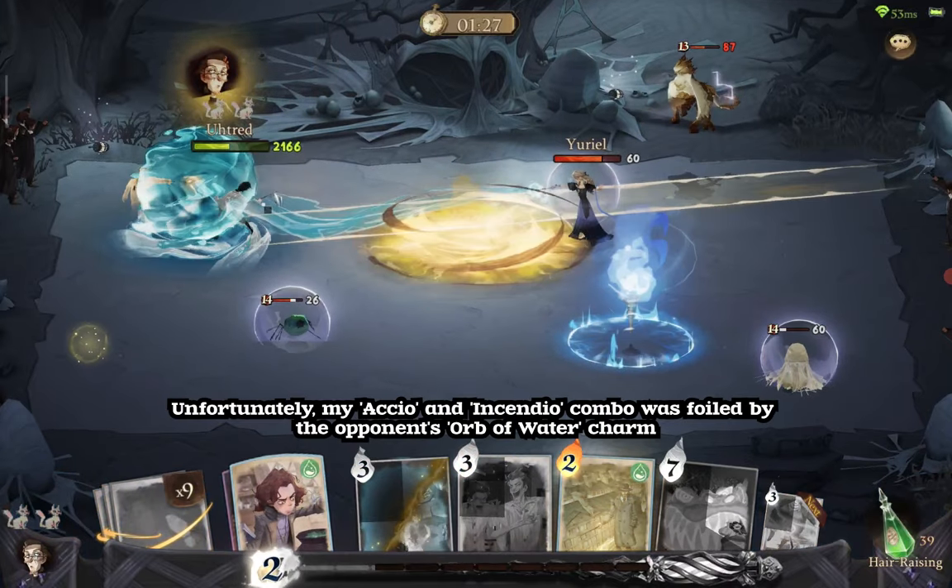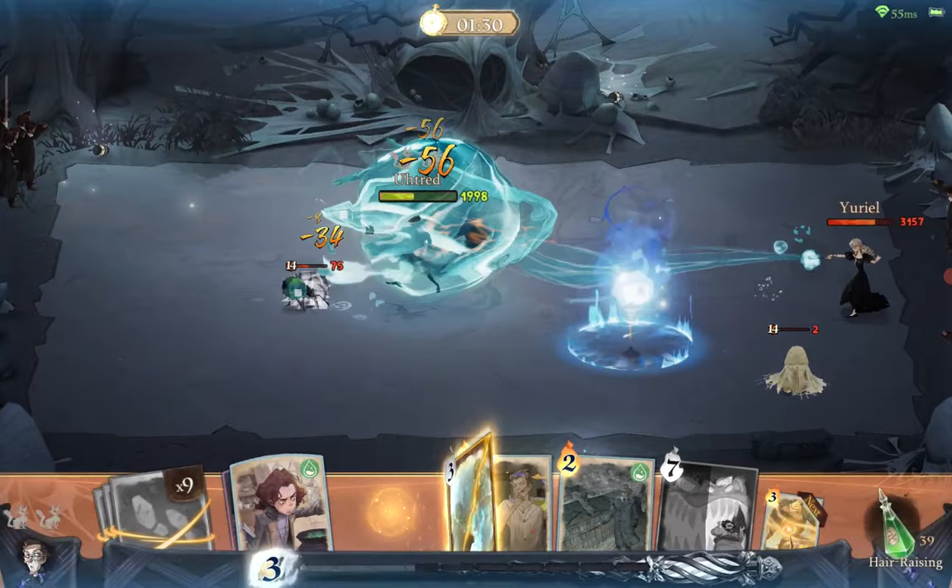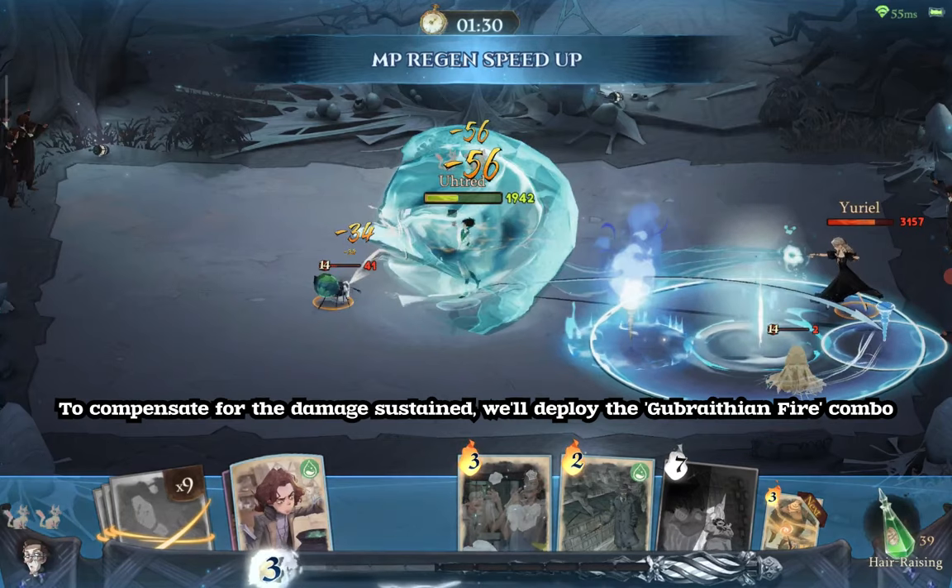Unfortunately, my Actio and Incendio combo was foiled by the opponent's Orb of Water charm. To compensate for the damage sustained, we'll deploy the Gubrathian Fire combo.